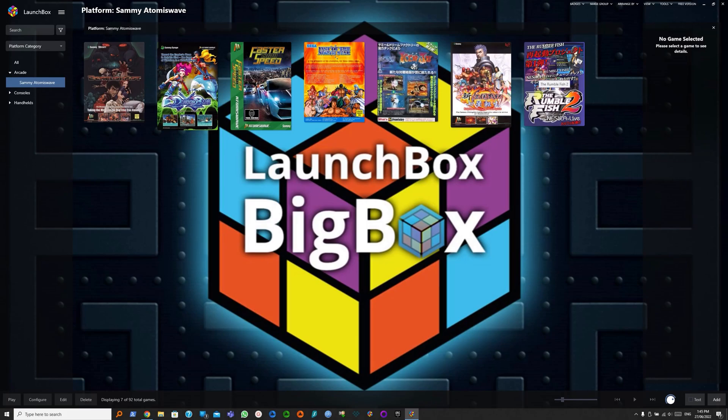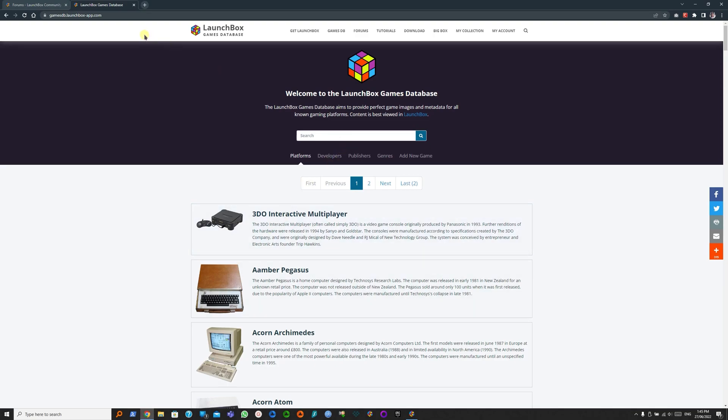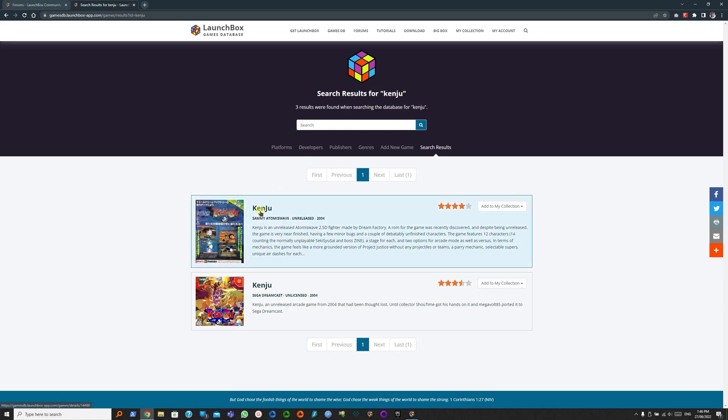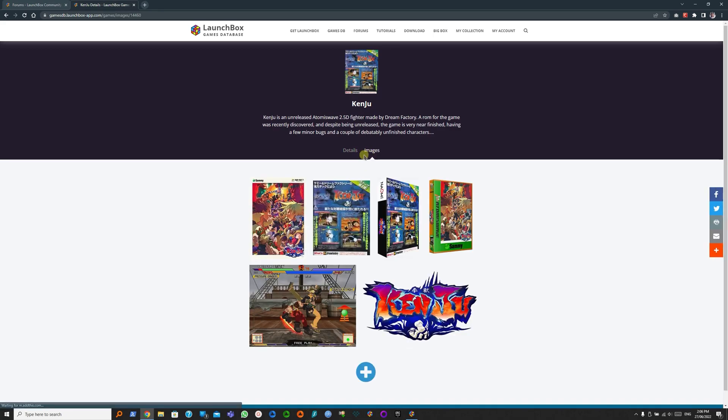What happens is Launchbox downloads default box arts from their game's database. Let's take for example the game Kenju — let's head over to the database website (link will be in the description below) and search for Kenju. Here we see Kenju. If we go to Images, you'll see the default available media from the servers.